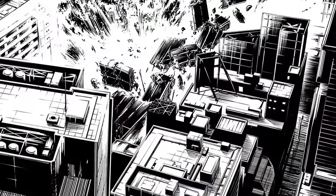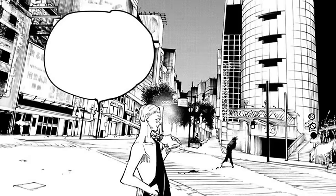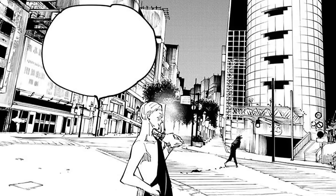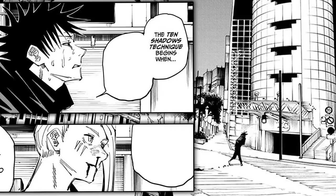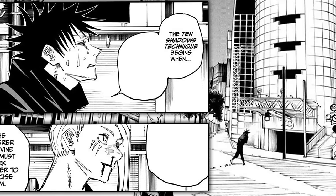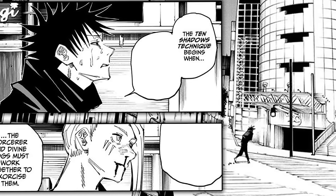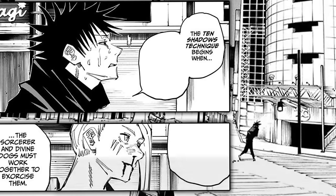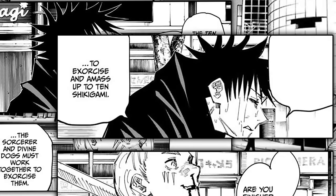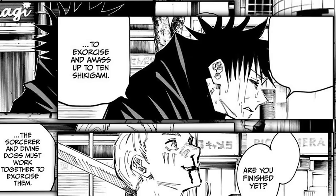Skipping away from Megumi and after seeing what everyone else is up to in Shibuya for a few chapters, we skip back to see that Megumi has somehow managed to get back up and begun to hobble away from the creep. As we learned earlier in the series, the Ten Shadows technique begins when a sorcerer receives two divine dogs. Megumi explains that in order to use the other Shikigami, the sorcerer must work together with his dogs to take down and exorcise them, gaining more and more types of Shikigami with different utilities. However, they are limited to a maximum of only 10.